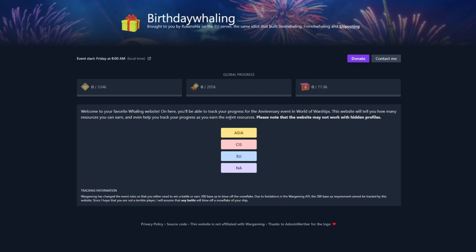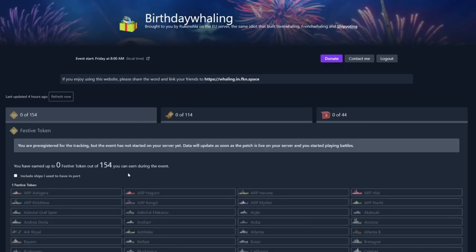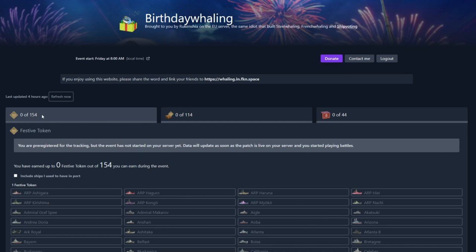When you come to this website to log in to your Wargaming account, all you have to do is click on your respective server and that'll bring you to a login page on the Wargaming website. Then it's going to load all of your ships. For me, for tier 5 to tier 7 ships I have 154 of them, and it'll count as you start completing these, crossing off ships and increasing that tally to let you know how close you are. One really cool feature is that you can include ships you previously had in port — so if you ever sold ships for credits, this button will include those in the count to tell you how many more rewards you could get if you bought them back.